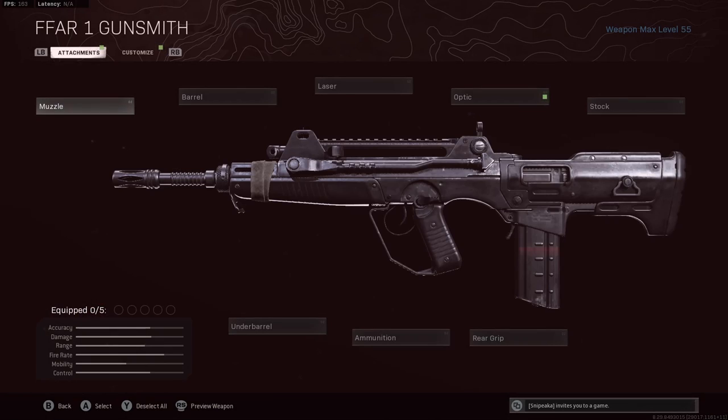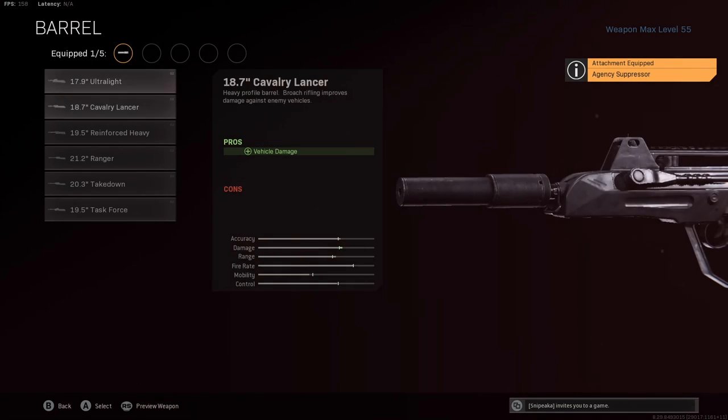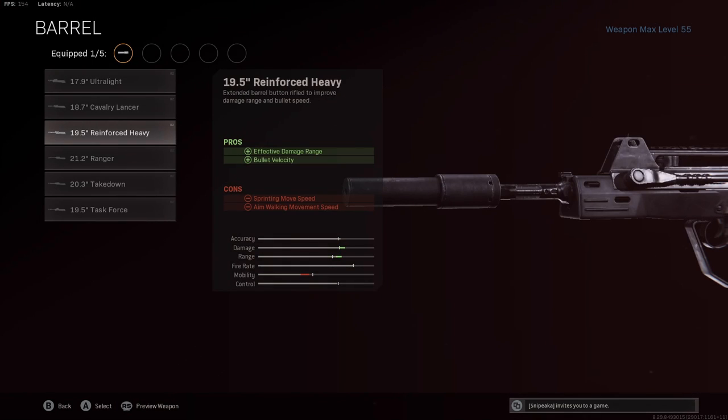So let's jump into the attachments. The muzzle we're using is the Agency Suppressor, giving us sound suppression and damage range as pros, plus a nice boost to accuracy and range. So the Agency Suppressor is the muzzle of choice here.